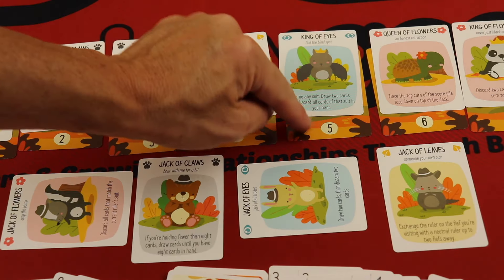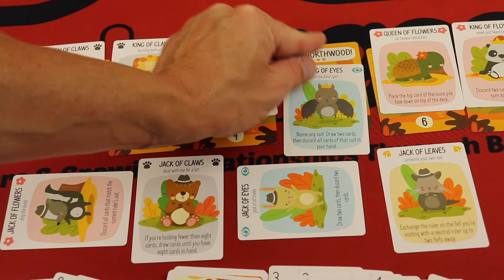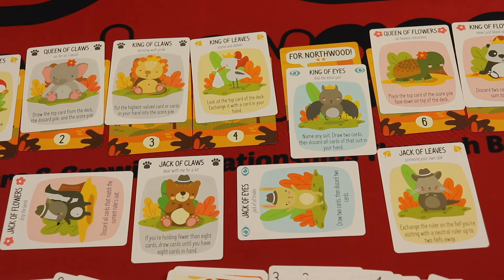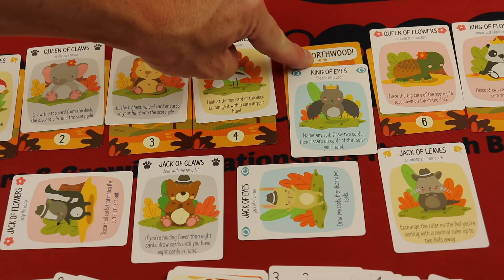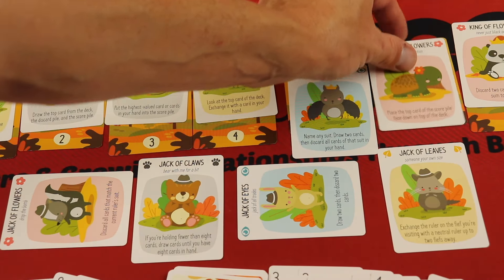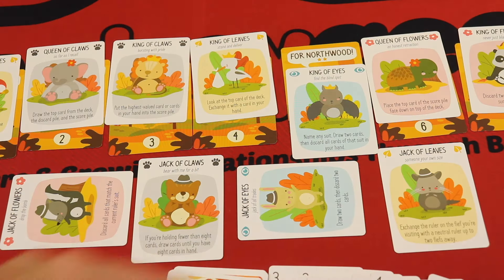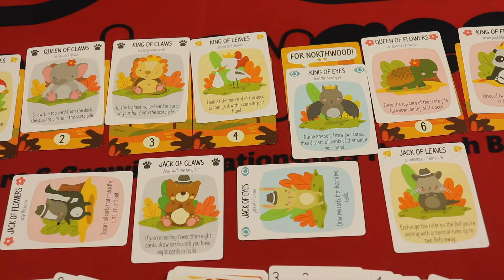The way this scores: I won my five tricks, so this fief comes down and gives me two points at the end of the game. The harder fiefs — needing six tricks — are worth three points, and needing seven is worth four points. On the edges, whether zero, one, six, or seven, they're worth more because they're harder to win, while the middle ones aren't as hard.